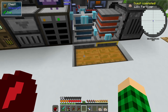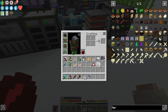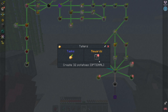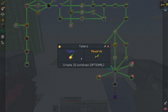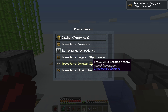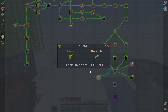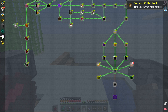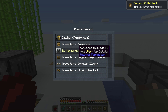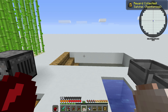We can now complete all of these quests and we have a choice reward. I want the traveler's goggles, and we're gonna get the traveler's cloak for slow fall - that's much nicer if you accidentally fall than the hang glider. I'm also gonna grab the traveler's knapsack as a chest plate accessory. From the rest, we could get hardened upgrade kits, but we can get those later super easily, so I'm just gonna grab the satchel since we have Optifine zoom anyway.